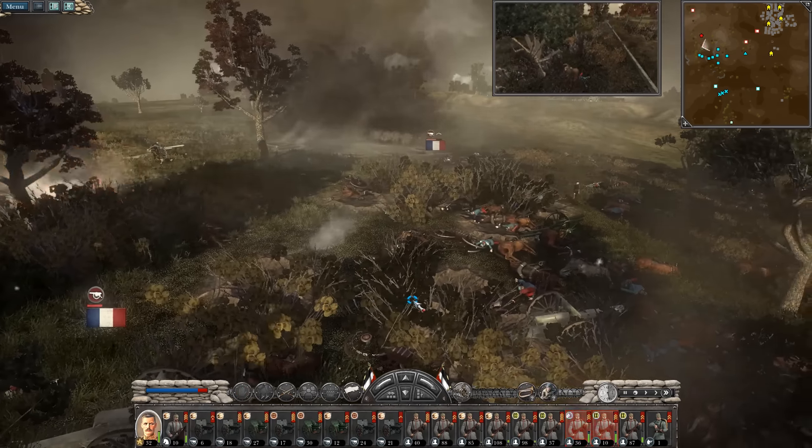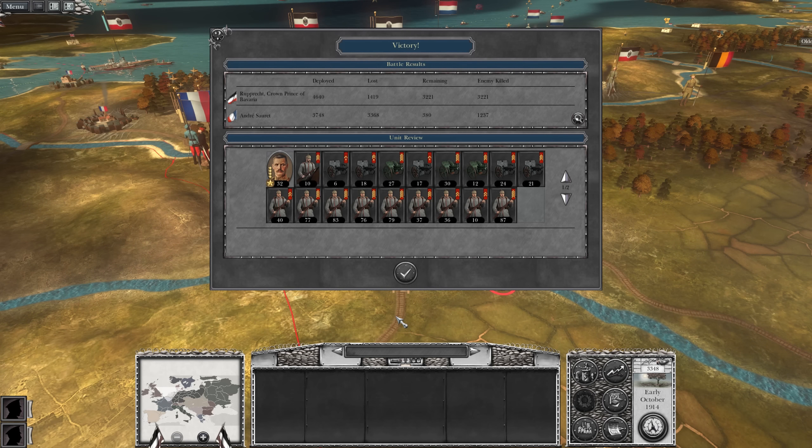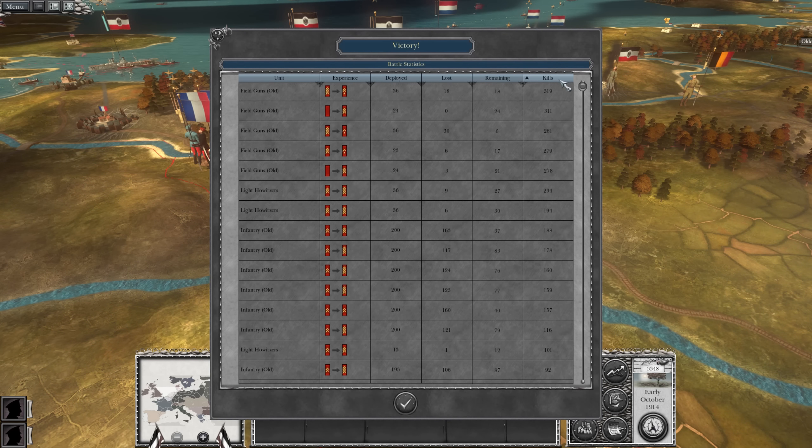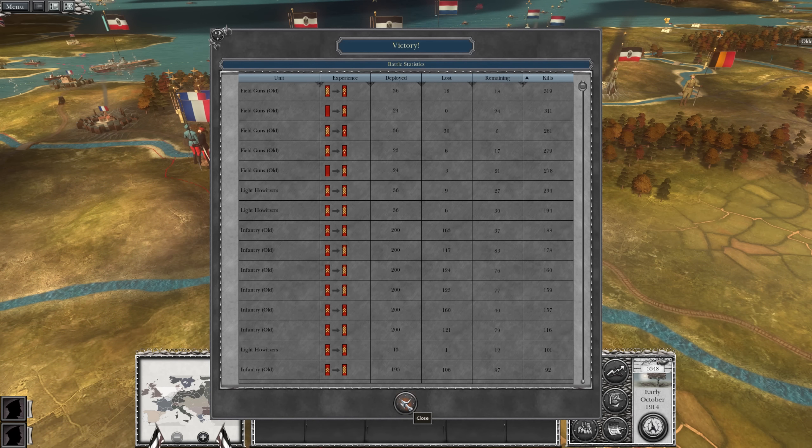We've actually had to advance through the tree line. 'Feed the guns with war bonds and help to end the war. I need ammunition, I don't need a ride' - what a great quote. Anyway, great victory and we should be able to march into Reims with impunity. The field guns picking up most of the kills as always.